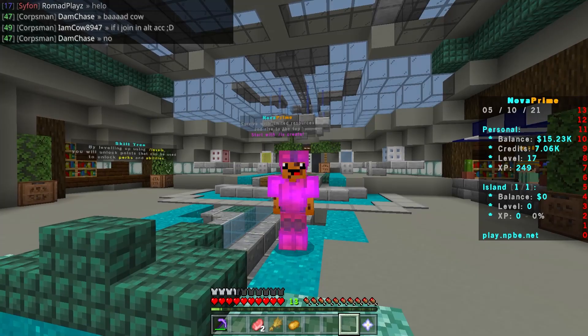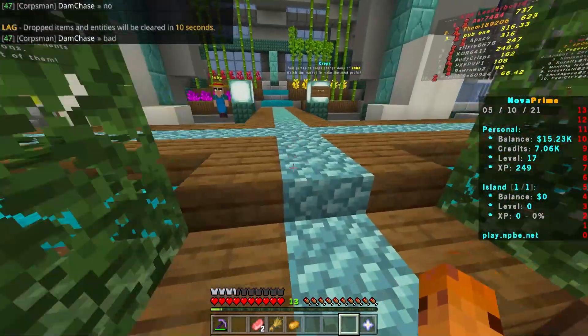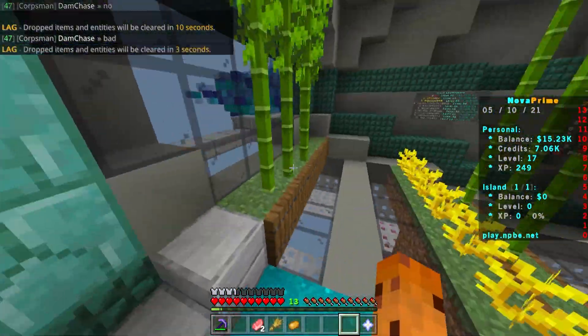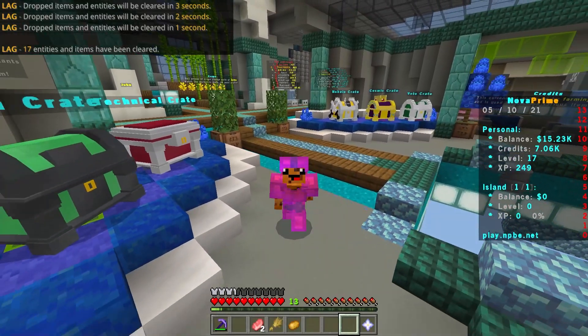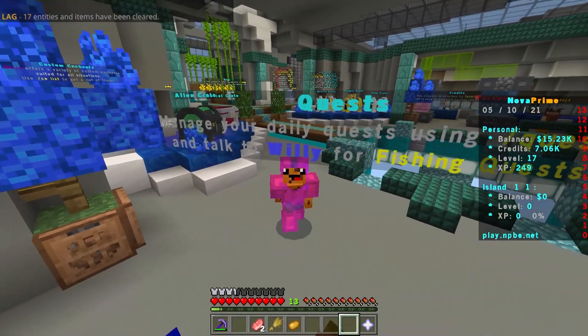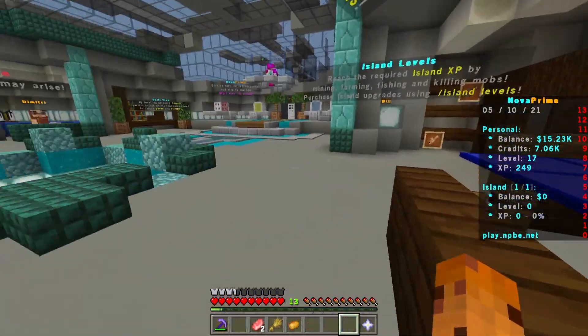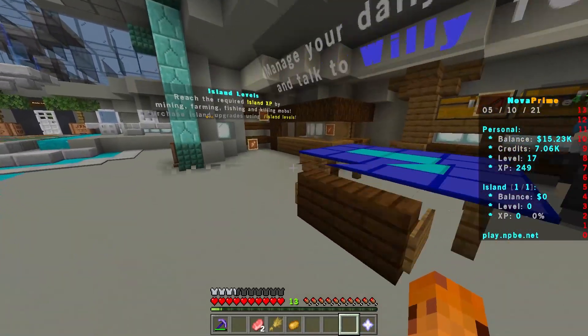At number three we have none other than Nova Prime. This is an awesome skyblock server with a lot of cool features. If you want a complicated skyblock server with a lot of cool things to do, make sure to join — the IP is play.npbe.net, also in the description.